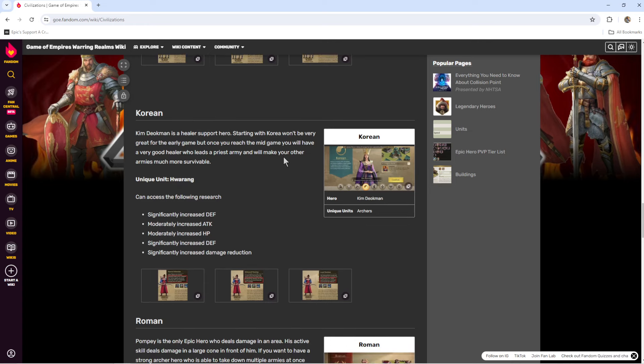The Korean Empire — you start with the hero Kim. She's actually a priest hero, but she comes with this unique archer unit type. Her archers are really good at defense and have a lot of damage reduction. So if you want to stay alive longer, don't like healing as often, and want a little bit more survivability, this is a great choice if you want to go with archers.